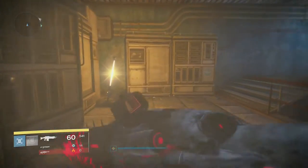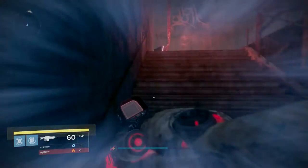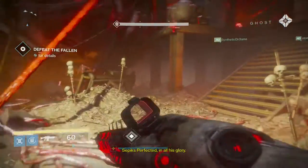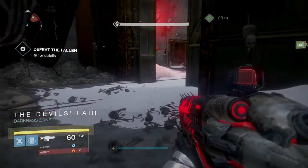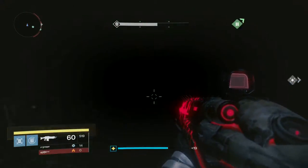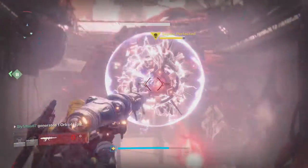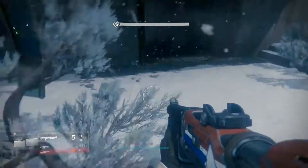Alright ladies and gents, last one. I apologize in advance for how quick this is going to go — I had no idea where this fragment was and only knew from a suggestion from a friend. I didn't want to wait until the end and then have to redo the strike if I missed it and went to orbit. So it is kind of fast but it is very easy. Go ahead, kill Sepix again. Then once your chest spawns, look to the far left — you're going to see a gray object kind of slanted in the snow. Put yourself between the wall and that gray and our last fragment will appear: SIVA Fragment Fallen 3.5.